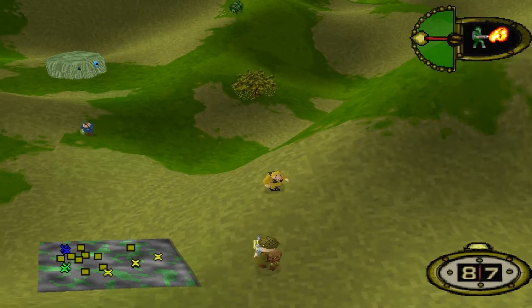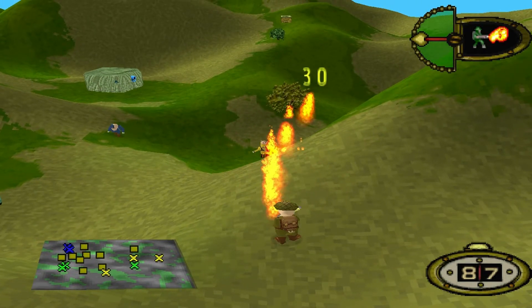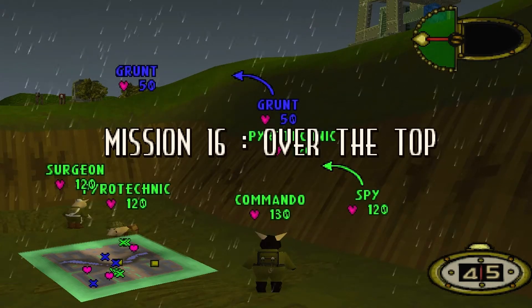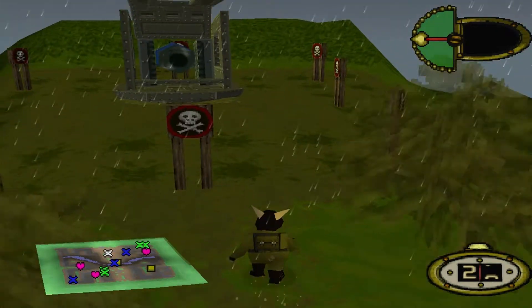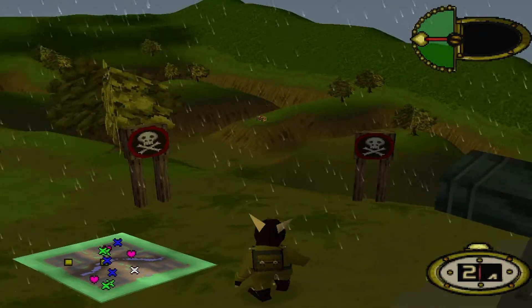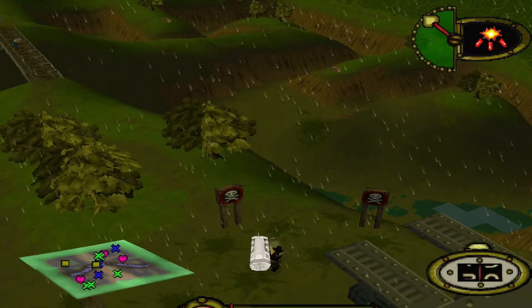In the majority of single player missions, artilleries are placed on high ground in areas that don't provide any cover. For example, Mission 10's Bangers and Mash and Mission 16's Over the Top — both sets of artillery pieces have a full view of the surrounding area. In fact, on Mission 16 you can't even get onto the high ground without using a jetpack, so the Pyro wouldn't be able to get there in the first place.